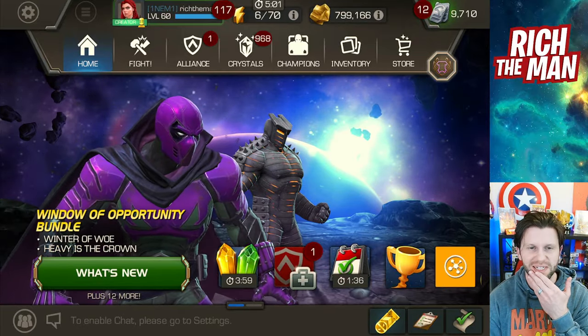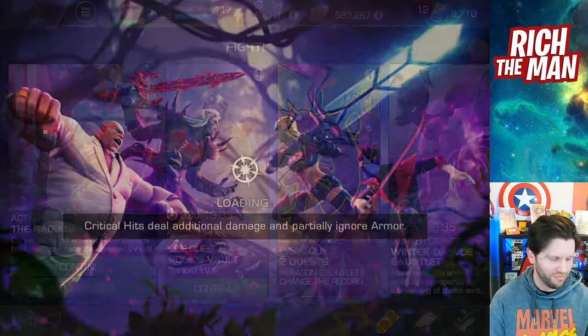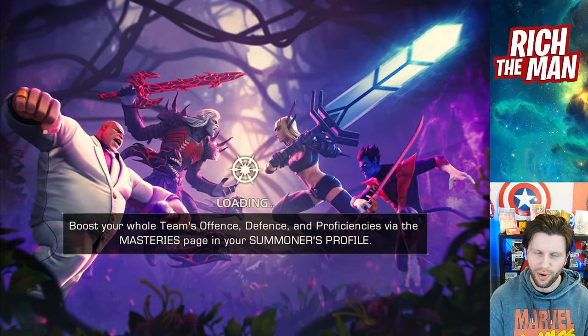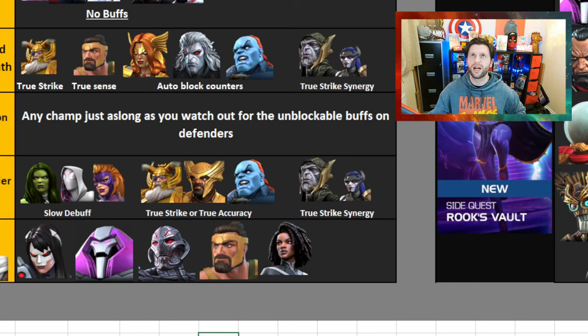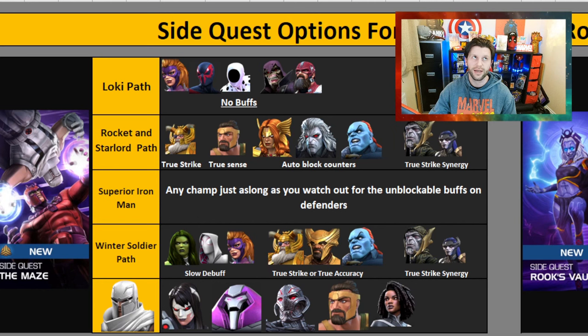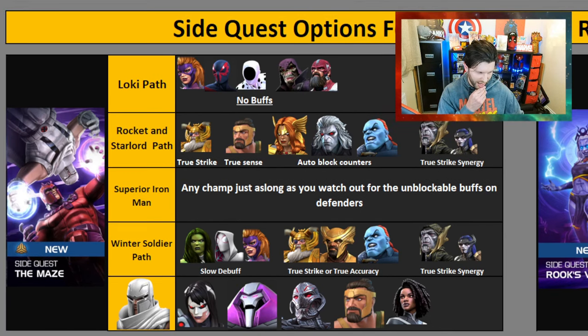Hello everybody, hope you're doing well. Welcome to some of the best champions you could choose for the side quest. I always feel like posting this a couple days after the quest goes live — maybe everybody's blasted through it, maybe not. Next week is going to be Act 8.4. I've updated the Google Drive spreadsheet, and I also got the Apparel Gauntlet guide for the event quest, but I'll try to get to that early next week.